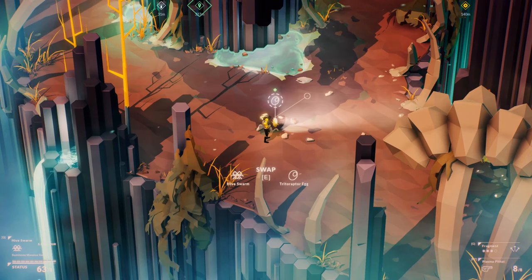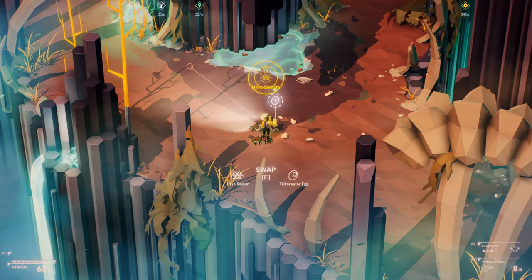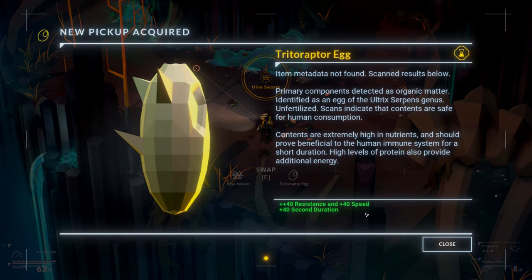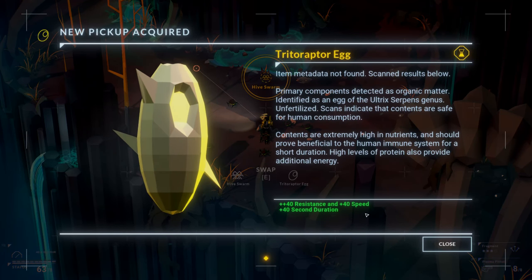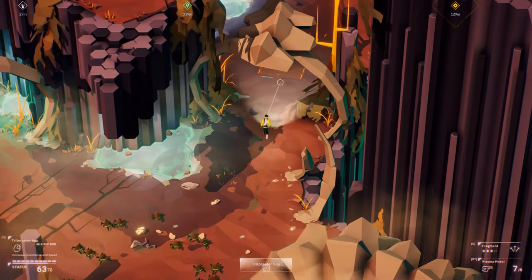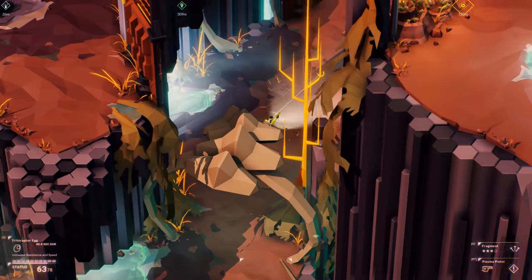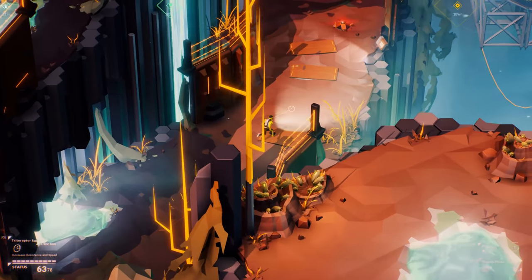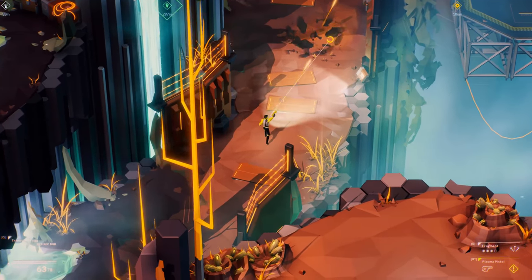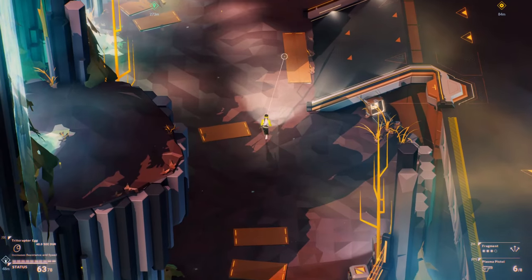What's that? Let's swap the Hive Swarm for a Raptor Egg. You know what, let's use the Hive Swarm and we'll pick this up so that at least we get the information on it. Can't shoot my own ones. I don't know what that was, but I get the feeling it was gonna try and explode at us.